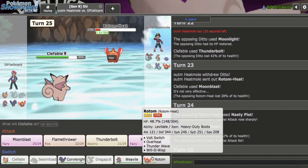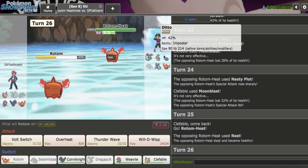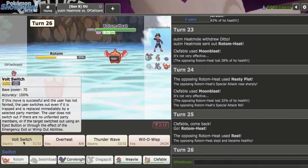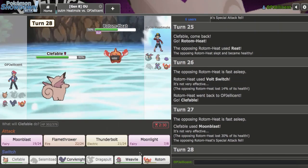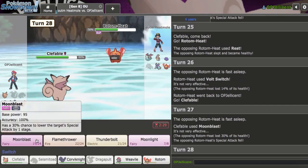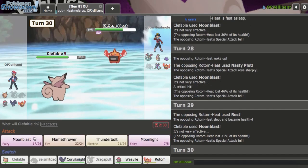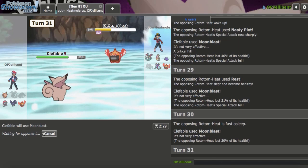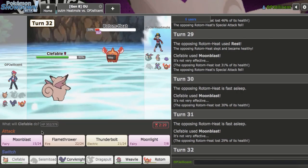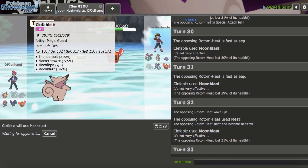I get in my Rotom, and they'll be able to kill it but that's okay. They choose to just Rest up. I Volt Switch back to Clef and spam Moonblast. I got a Special Attack drop — because of that I'm comfortable just spamming Moonblast now. That's a crit! I think they're 100% going to Rest. I just need one crit through this thing to knock it out. They're playing with odds a lot — one crit is all it takes and then Rotom is dead. Then I think Clef just solos the team from there, because Ditto is too weak.